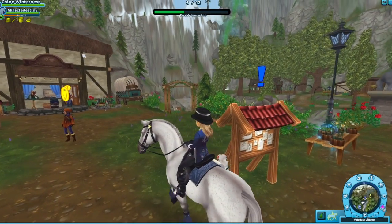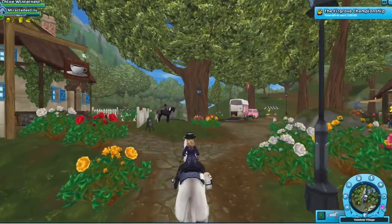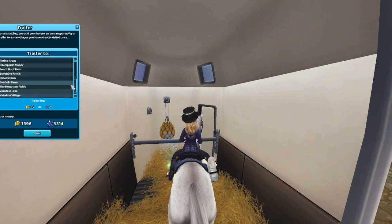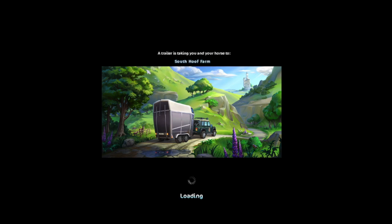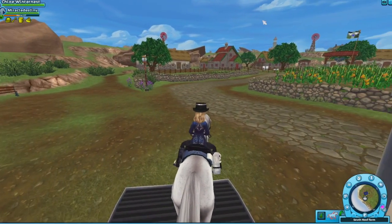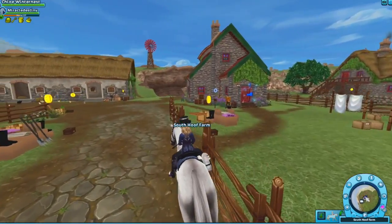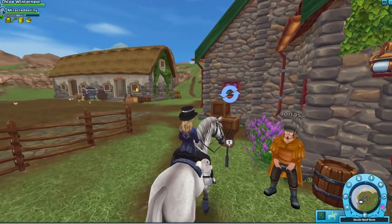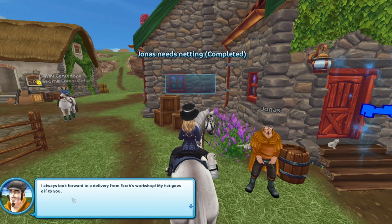Let's go. First stop we'll go to Jonas Hightower. To get to Jonas Hightower here, you will need to go to South Hoof Farm — just go in here and find South Hoof Farm, this one right here. Or you can use the ferry in Fort Pinsu if you don't want to pay for it. You should be able to see this on your map — it has this little circle thing, and this is Jonas. You just need to go to this little mailbox, click on it, say yes, and it will give you that.